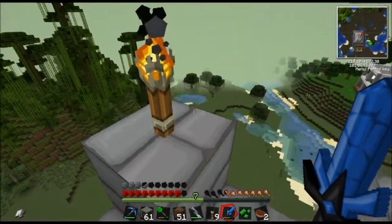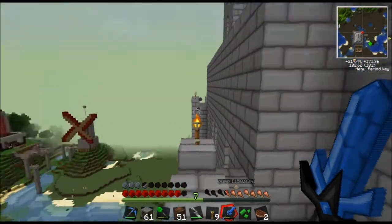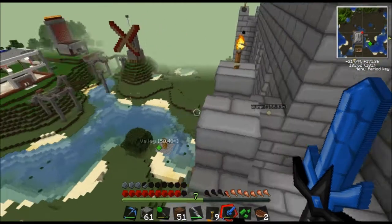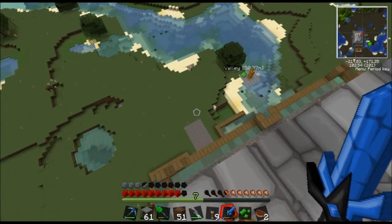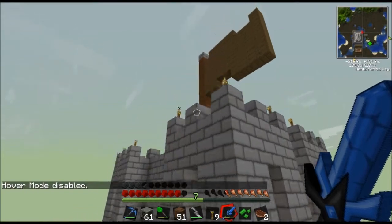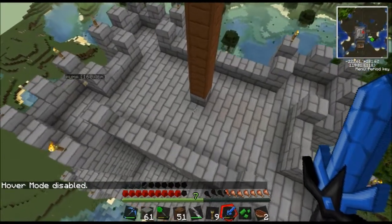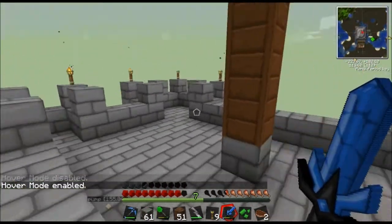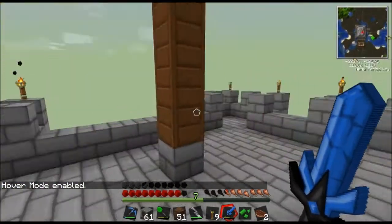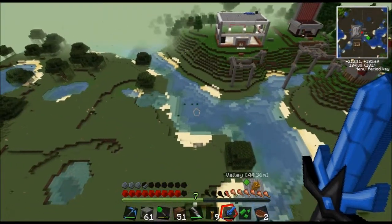Now we're just on one of the outside things here, and we're really high up. This was stressful and required lots of ladders, because at the time I didn't really know too much about scaffolding. I was going to turn this into netherrack so it was red — a little more Mario-like. There are just creepers all over the top of this thing at night — it's pretty silly. So that's my castle; that's my little valley I've got going on here.